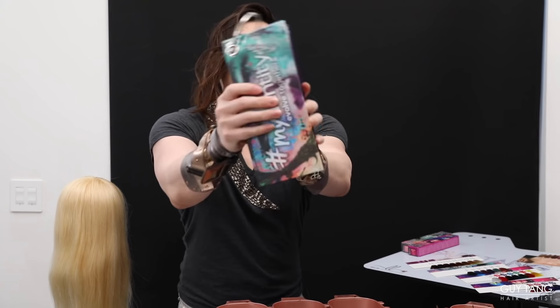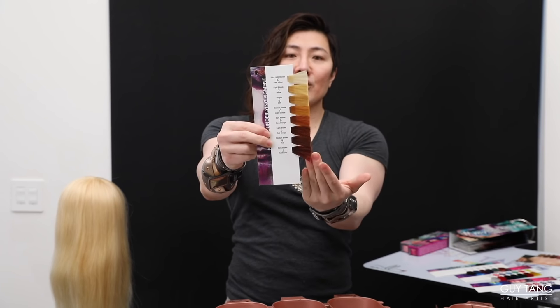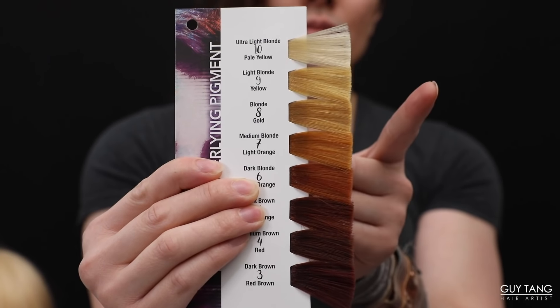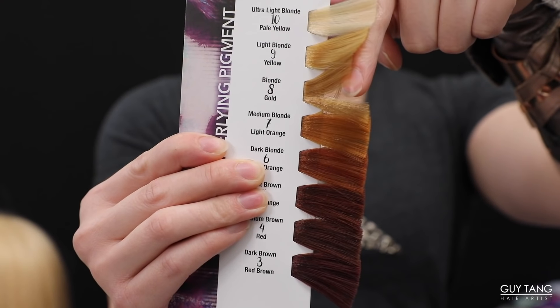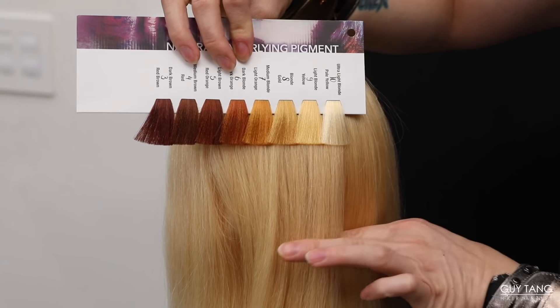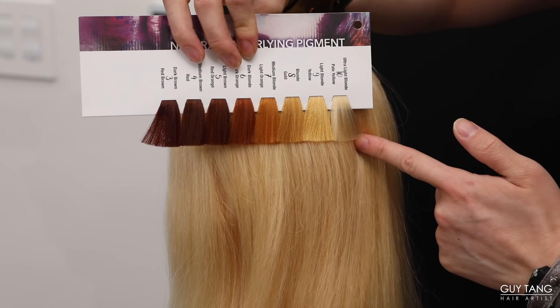In the swatch book — available at mydannycolor.com — you get this underlying pigment swatch page. This page is everything because it covers the underlying pigment and all the colors in the Gaetan My Danny line, and it shows all the swatches so you can see what level you've lifted to. If you're using bleach or big nine and you lift the hair, it goes through the stages of red, orange, gold, pale yellow, to platinum white. You lay this swatch page next to their hair and you can clearly see if it's between a nine and a ten — it's a nine and a half — which gives you that canvas so the pastel can really pop.